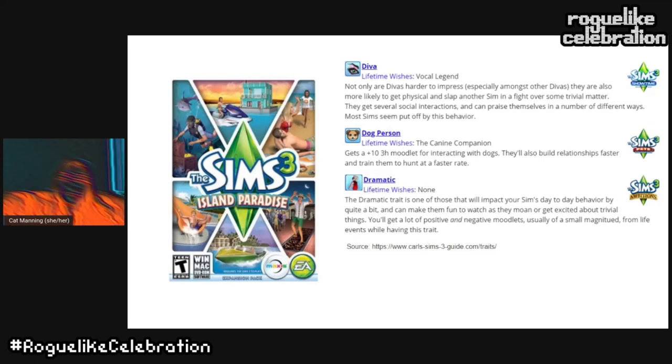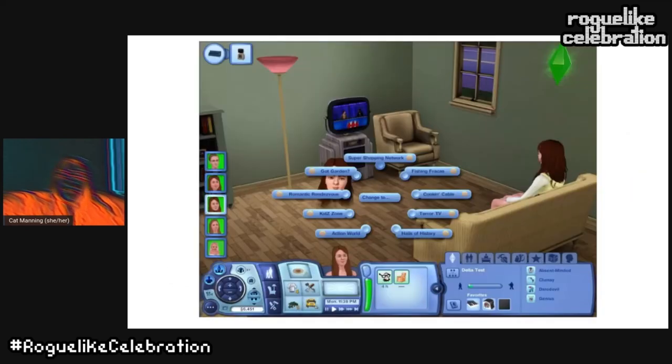The Sims 3's tendency toward maximalism was further exacerbated with expansion packs. Because there were already so many expressive traits overlapping with each other, new traits often felt like this expansion pack's version of a preexisting trait, or entirely designed to show off a specific expansion feature. As a result, their integration into previously existing systems is pretty shallow. Designers couldn't anticipate which previous expansions players might own and so had to only draw on base game possibilities, making an already crowded space feel more cluttered.